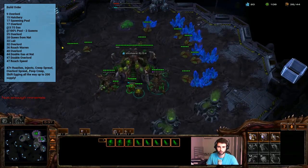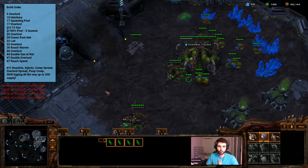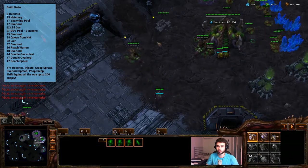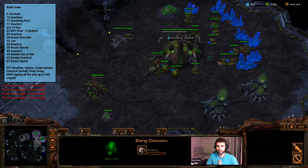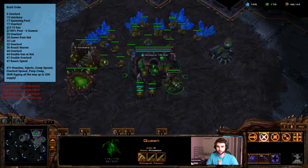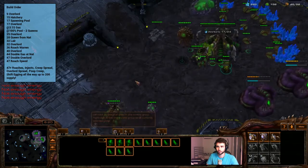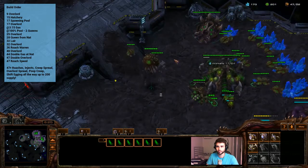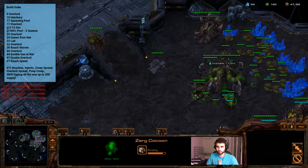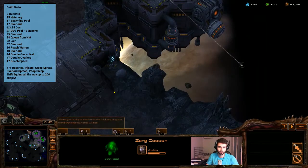Get that inject on, keep droning. Put the queen that comes out over here on a hotkey and go ahead and spread creep with her. We'll go straight up to 40 supply and then build another overlord which we need to spread — put him on this little ledge just outside your base. Drone all the way up to 44 supply and then we're going to pick up double gas on the natural. Make sure you keep the creep spread going and make sure we keep the injects going. Drone straight up to 47 supply, keep the creep spread going, build a double overlord, and get roach speed. Pick up those two overlords from the eggs and spread them to places.